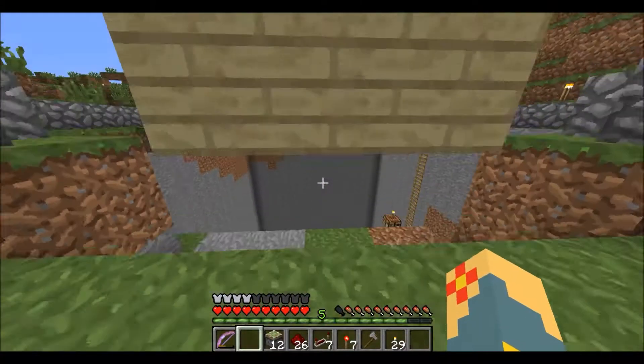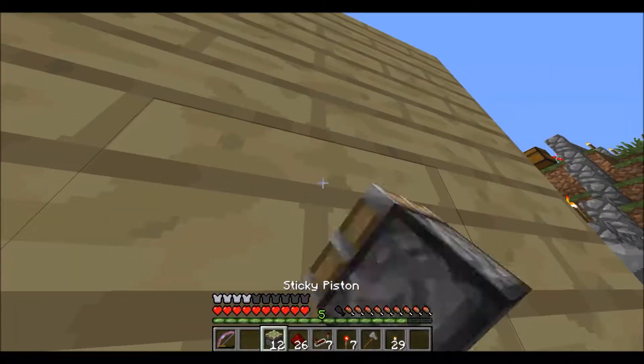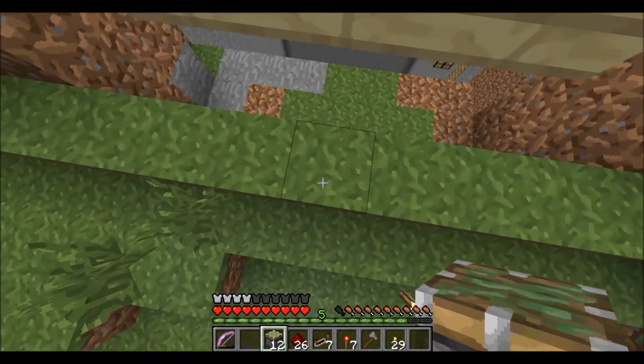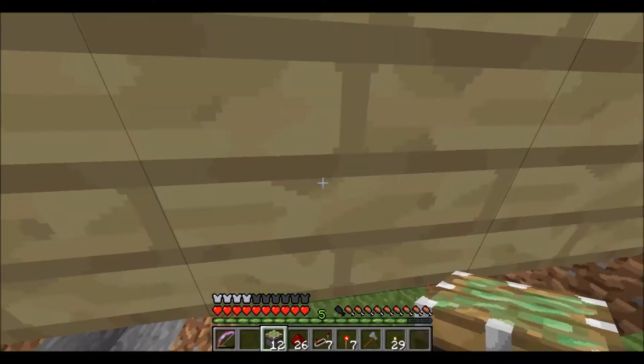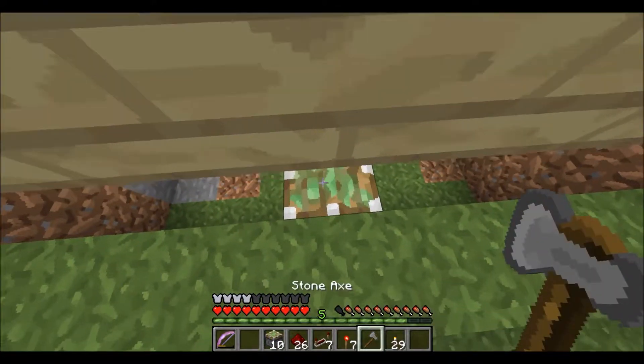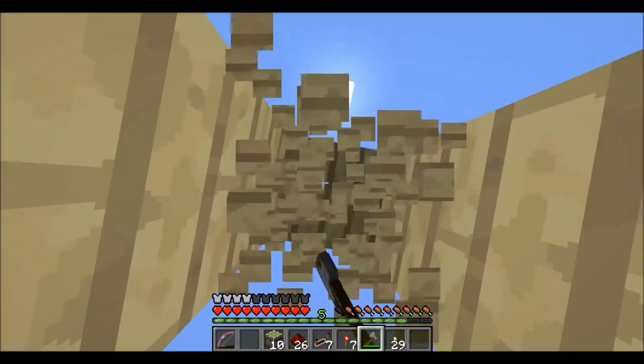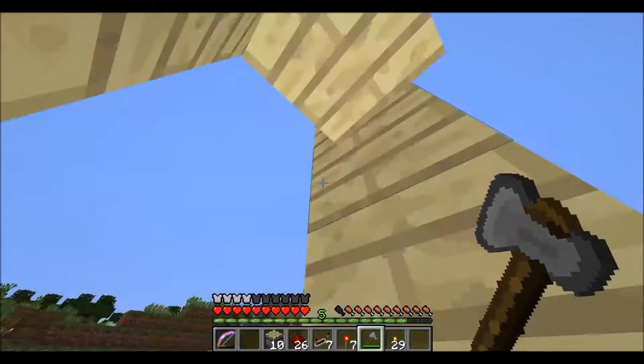Now that I'm looking at it from the front, what I can do — now that I've got the reference point set up — is take two sticky pistons and, in line with the middle block, place them two upwards. This will be our middle point, so we don't really need our reference point anymore. I'll go ahead and destroy that real quick.